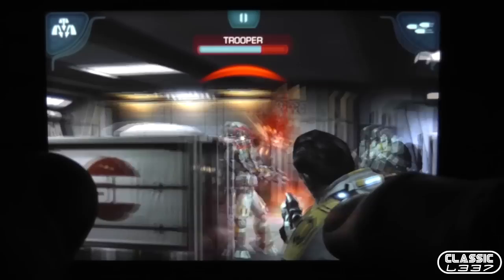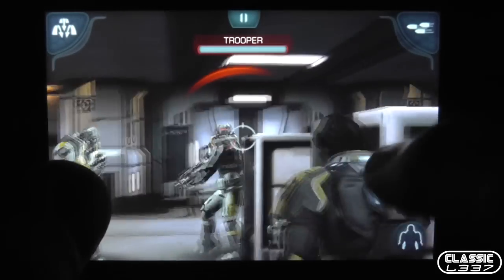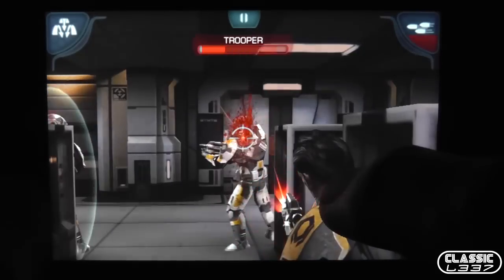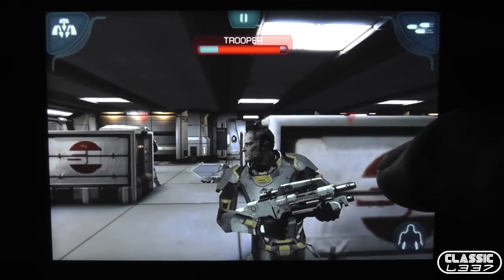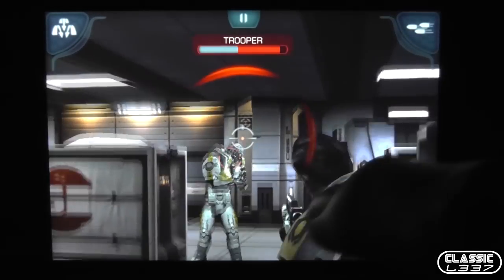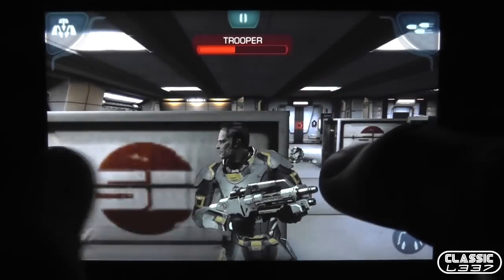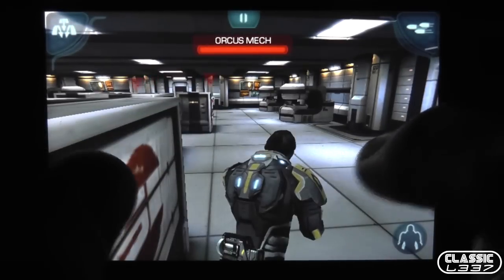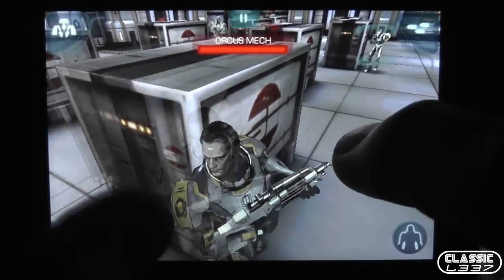Mass Effect Infiltrator brings us a brand new storyline in the series, and that by itself will often be enough to get any Mass Effect fan on board. You play as Cerberus agent Randall Esno, who captures aliens for secret experiments at a space facility. When he returns to the facility one day he finds a director who's trying to take over and has evil plans, so Randall tries to rebel to bring Cerberus down, help save the facility, and help the Alliance.